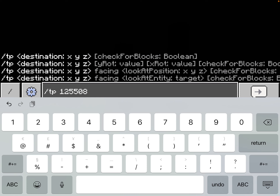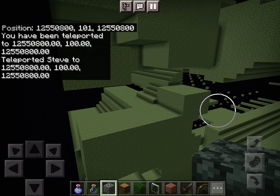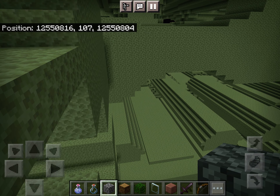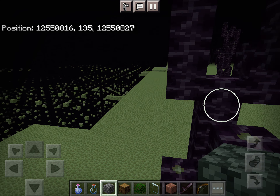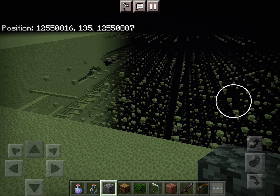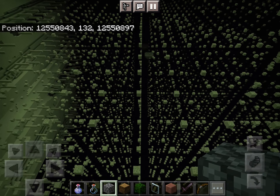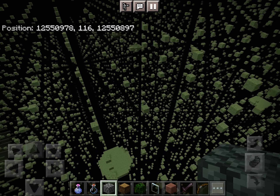You can see there's an end gateway over there and the portal is active. Let's do slash tp 12,000,550,800, 100, 12,000,550,800. This just put us about where the end Far Lands begin. You can see that the end Far Lands actually have a slightly different starting point than the overworld ones — they start at 12,550,817 instead of 12,550,821. This is due to the fact that the interpolation is over intervals of eight blocks in the end; the noise is only sampled every eight blocks in the end, not every four like in the overworld. And this also explains why the sky grid you see here is less dense — this literally looks like the Matrix.